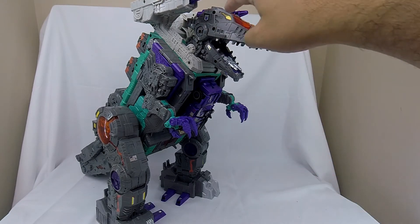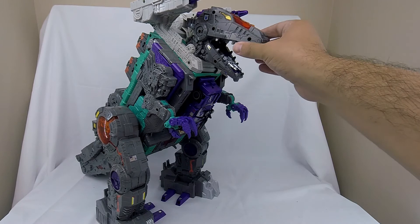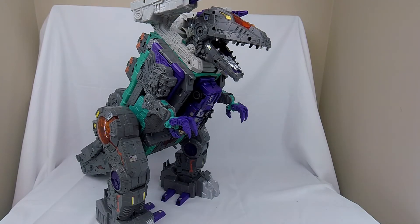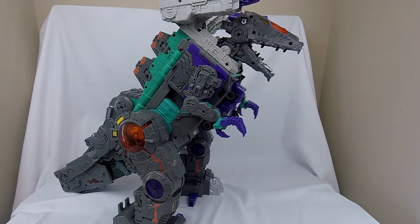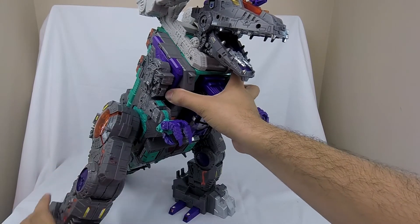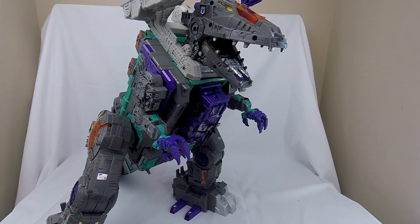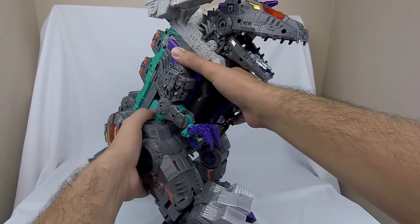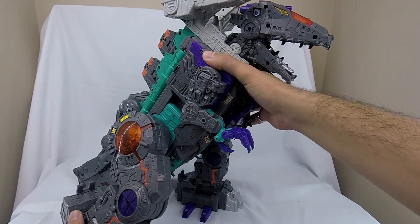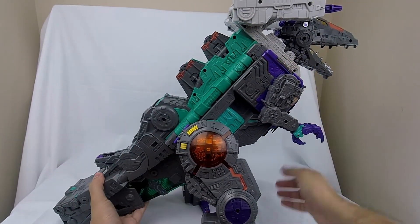Here's Trypticon in his dinosaur mode — he looks awesome. It's mostly Reprolabels but I've got a couple standard decals from his sticker sheet just here and there for details the Reprolabels didn't really touch on. I really like that the Reprolabels picked out his teeth in silver. He's got these big powerful legs; for a Titan figure I think he's pretty poseable — the hip can go out, he's got this great ankle tilt for a big wide stance, the hips can rotate forward and backward on a nice big ratchet, and he's got really sturdy knees.